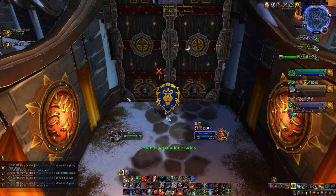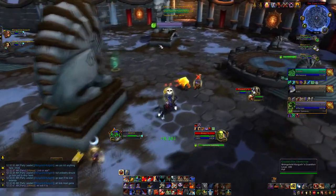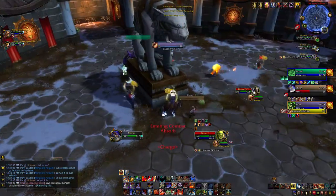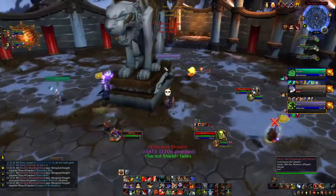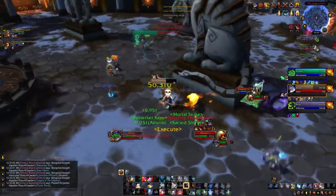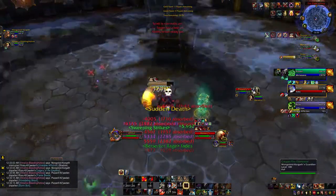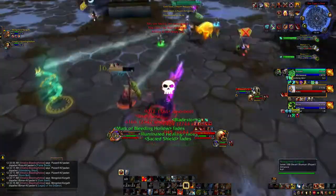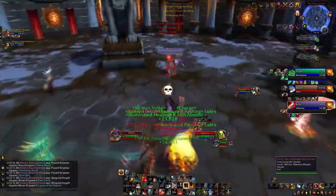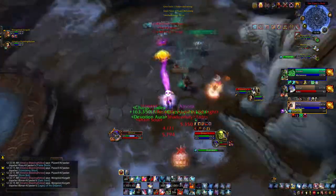Next we're up against what's essentially a WLS except with a Mistweaver Monk instead of a shaman. Mistweaver Monks have really decent synergy with Arms Warriors — probably one of my favorite healers to play with in arenas. A good Mistweaver will keep everyone alive for a long time. The opposing warrior is laying into me, which is a bit scary, so I pull back and sit on their warrior since he's fairly low — we want to force defensives out of him so any good go we make doesn't have too many to wade through. The warlock is still our main kill target.